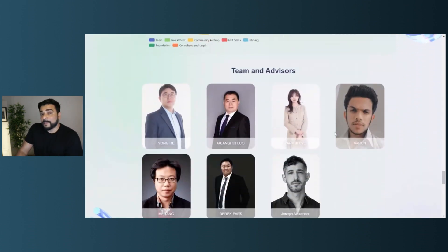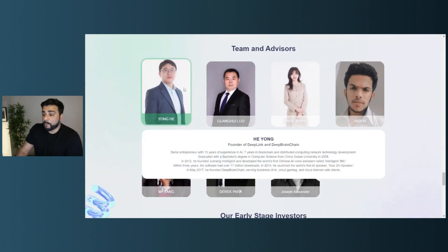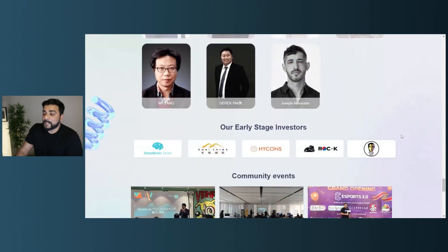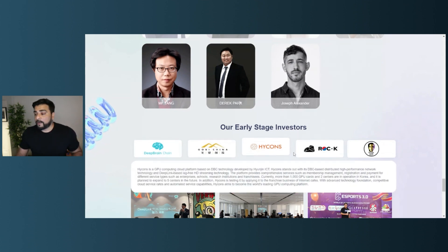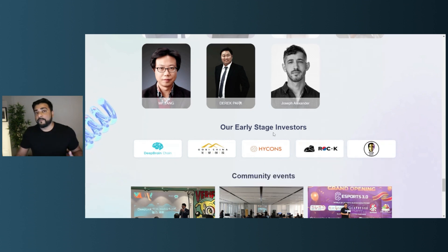Scrolling down further, the team is not anonymous — they're all doxxed and upfront about who they are and their experience. You can take a look at the team members and the early-stage investors. Already $9 million has been invested in this platform, with Deep Brain Chain, Gobi, Hycons, Rock Capital, and BTR all being early-stage investors who have committed their money to the platform.